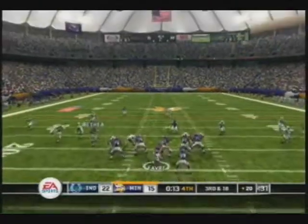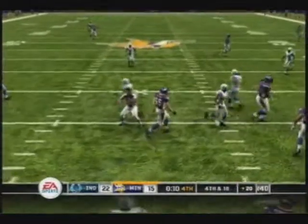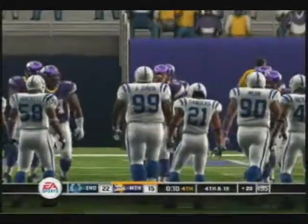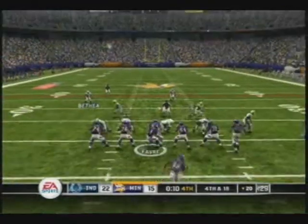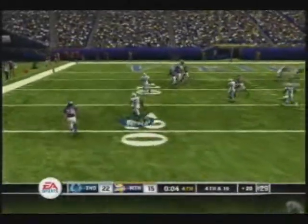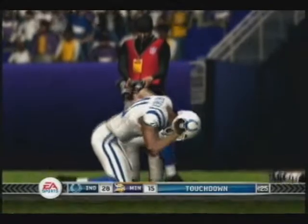So here they are — one tight end, two or three receivers, and a running back. I think that was supposed to be a screen, but my D-line held Peterson in check, so he wasn't able to get free. Now I'm going to shift my line, crash them right, and jump on this route here. I knew that the tight end would have a free release, so that's why I crashed my line and jumped that tight end route. Get the pick six.